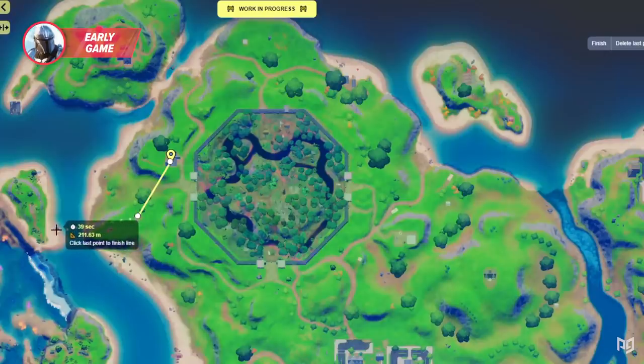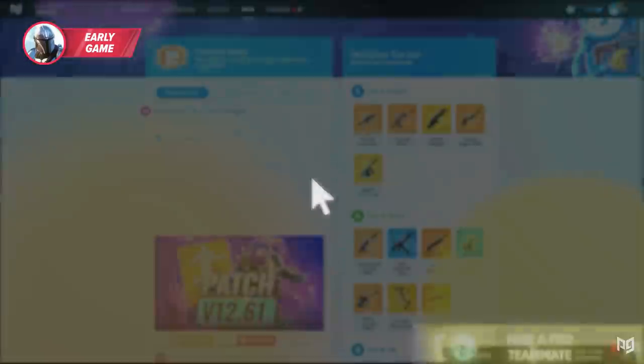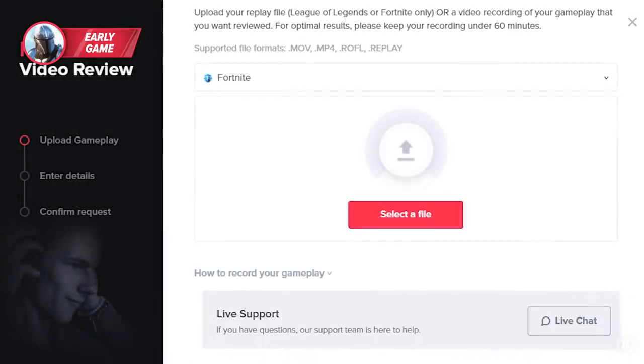And while we're on the topic of finding a landing spot, if you're struggling to find a spot or sort out a loot route, feel free to go talk to one of our pro coaches over on ProGuides.com who can guide you through the process and help you find the perfect early game spot.